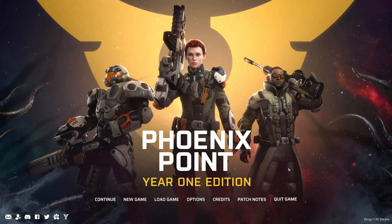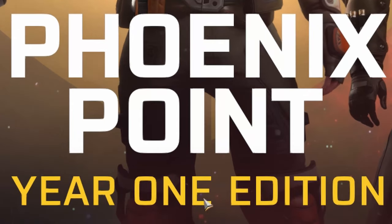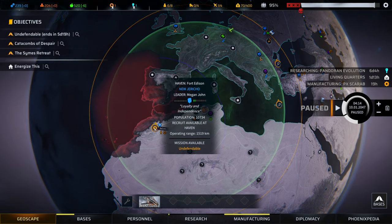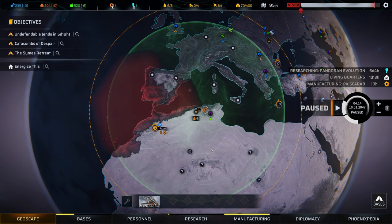Hello, and welcome to a very inconsiderate episode of Phoenix Point. Here we are back at the geoscape, waiting on the manufacturing of our Scarab before we depart on a mission to Fort Edison to get some research and share it with a bunch of cyborgs. That's going to be odd, but we'll figure it out when we get to it.